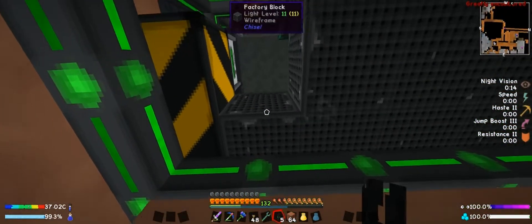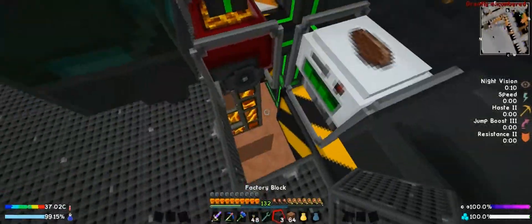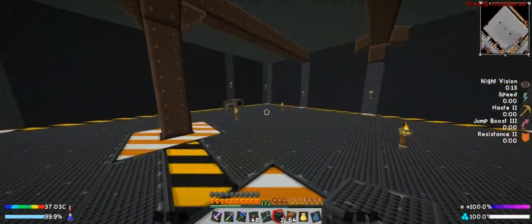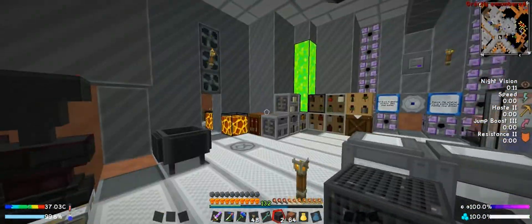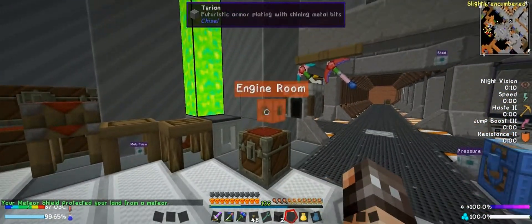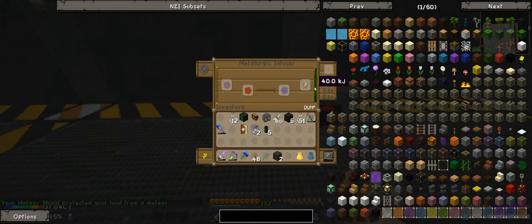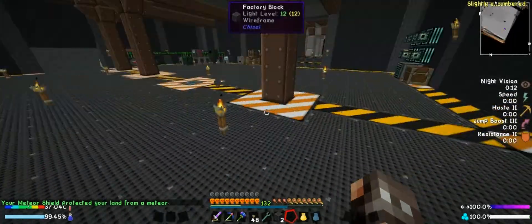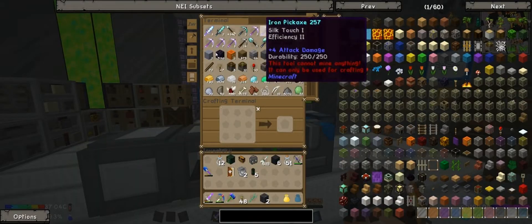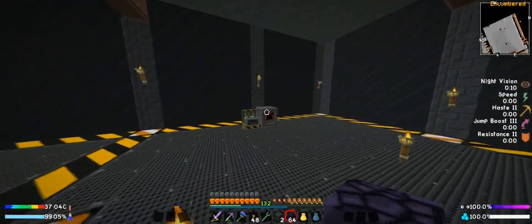Alright, let's just link it up here. Remove a couple of these so we have a path. There you go — should be all linked up now. Let's place this and make sure they have power. Let me clear my inventory so I can actually move. They look like they have power — yep, they got power.